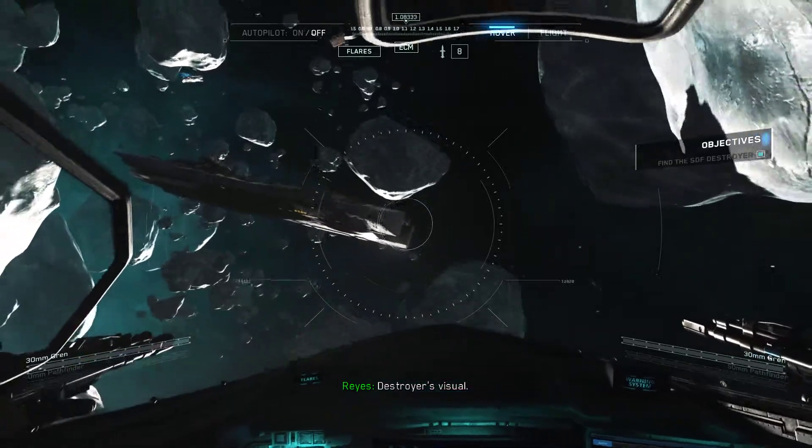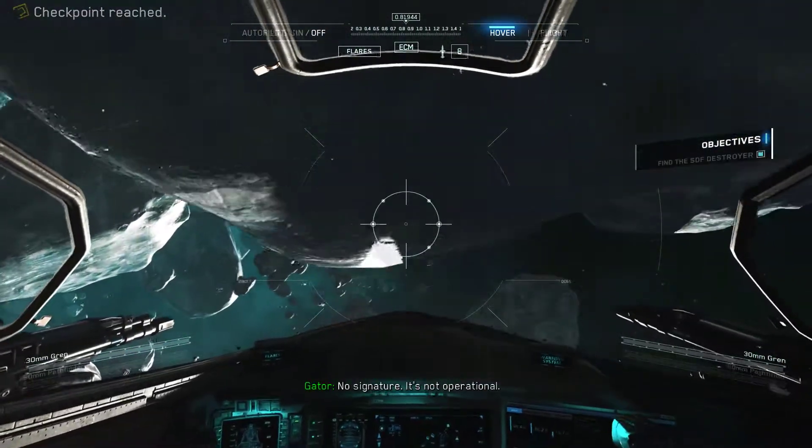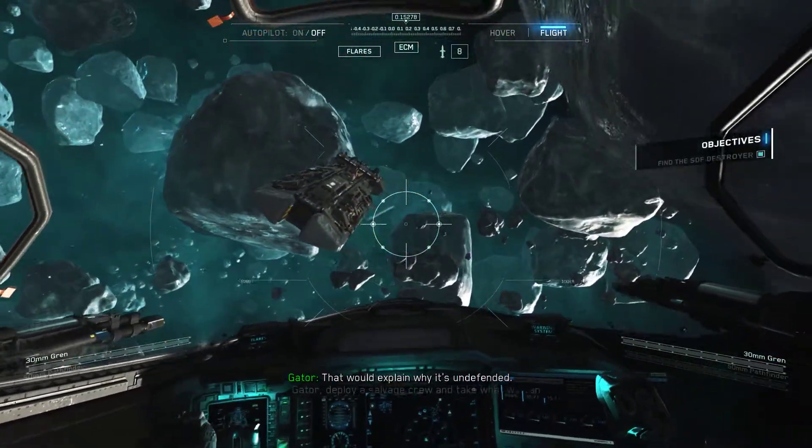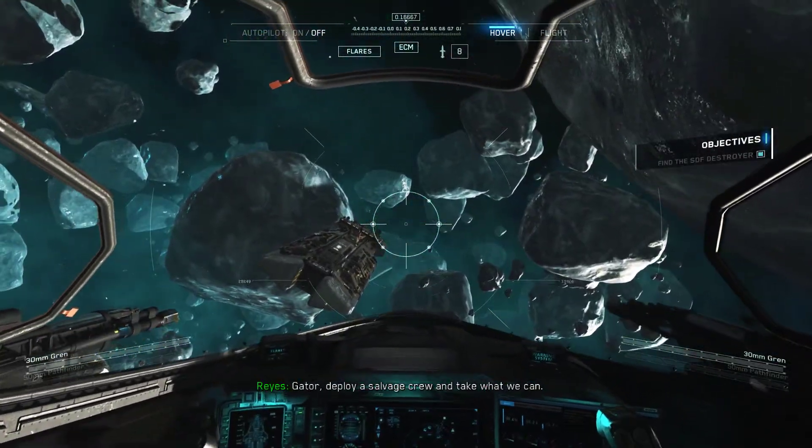Destroyer's visual. No signature. It's not operational. Looks like Santa has scuttled the ship. That would explain why it's undefended. Gator, deploy a salvage crew and take what we can. Right away, sir.